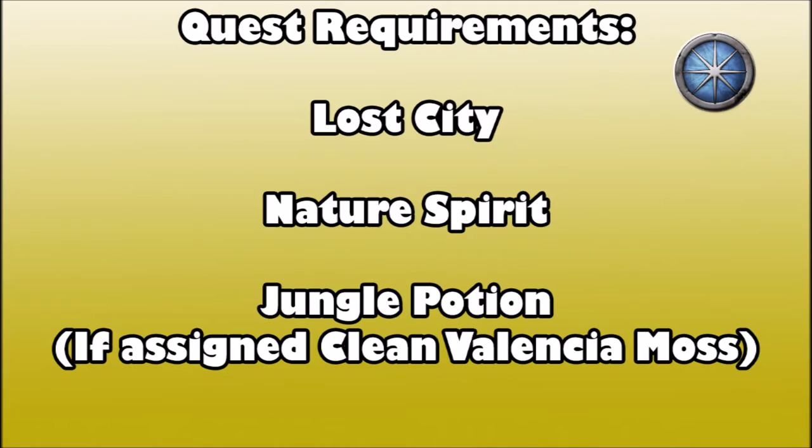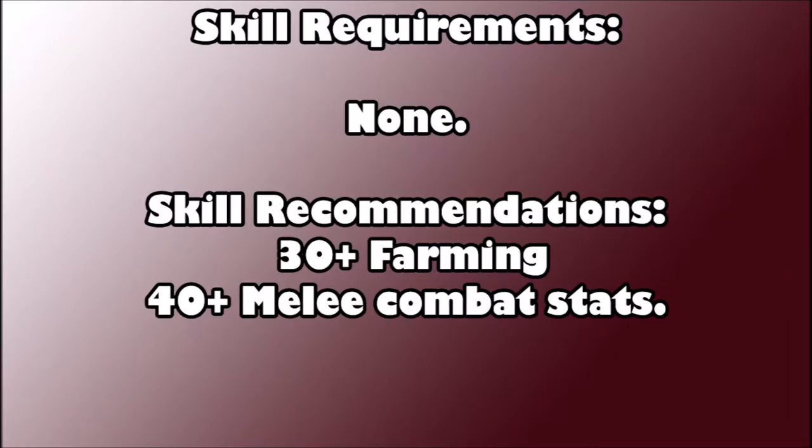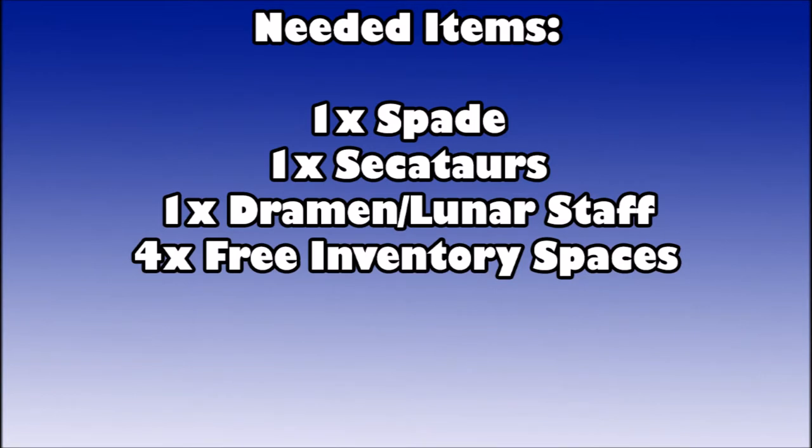There are no official skill requirements, but I recommend at least 30+ Farming and 40+ melee combat stats. You have to fight the final boss with melee, and the weapon you use scales to your Farming level — so the higher your Farming level, the more damage you'll do to the level 68 boss. You'll need one spade, one pair of secateurs, one Dramen staff or Lunar staff to enter Zanaris, and four free inventory spaces.